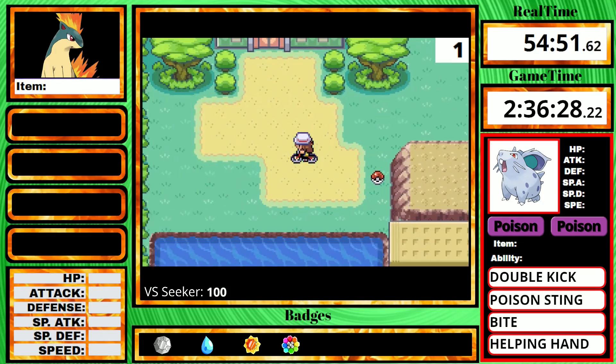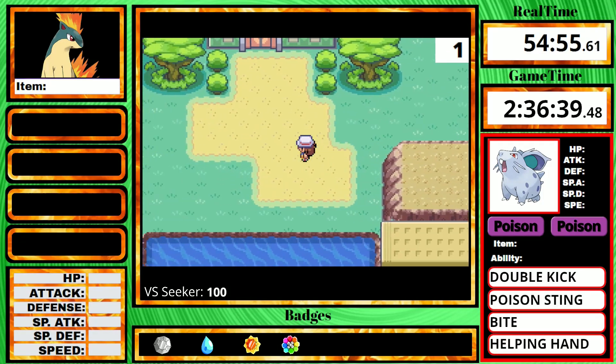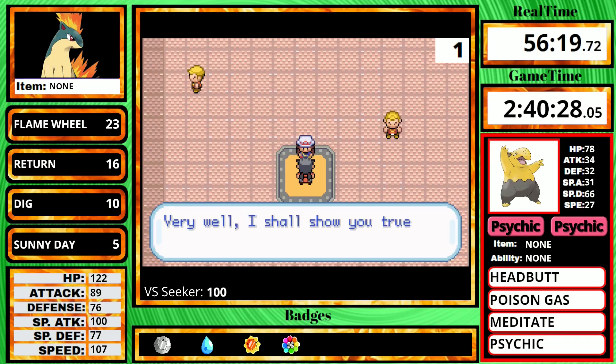Since I already got Fly after the late shopping trip, I go straight to Cycling Road. I'm supposed to skip all the trainers and get the Rare Candy, but I accidentally fought one of the bikers. After getting the candy and the max elixir, I enter the Safari Zone. I get the TM for Sunny Day, because for most fire types this move is definitely helpful to boost your fire moves by 50%. I also get Double Team just in case I need it for the second round. With the Safari Zone done, I choose to fight Koga over Rival 5.